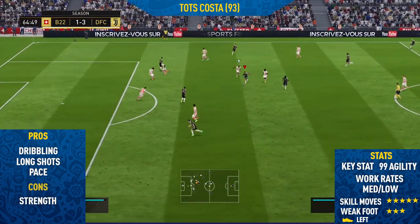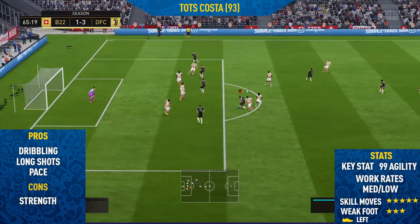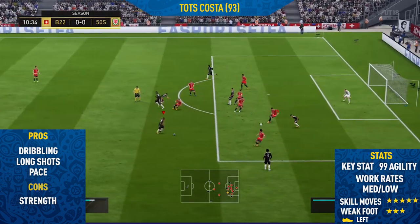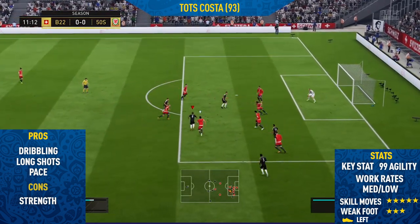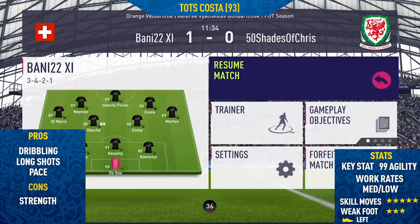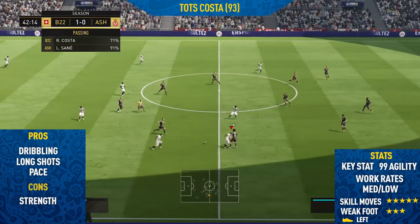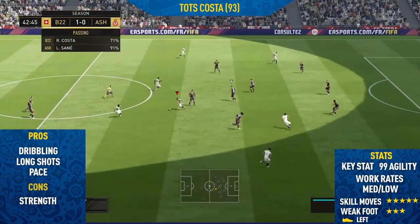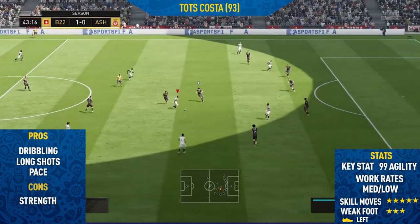The only con I could find with this card was his strength. This guy is pretty weak — not the weakest of players, but he does get pushed off the ball quite often, and that's one thing you need to look out for. I think him and Neymar are very similar in the pros and cons — really good at dribbling and skilling but the strength lets them down a bit. Apart from that, this card is very good and I'd definitely recommend picking it up. If you can't afford Team of the Season Neymar, Team of the Season Douglas Costa would be a really good cheap alternative.